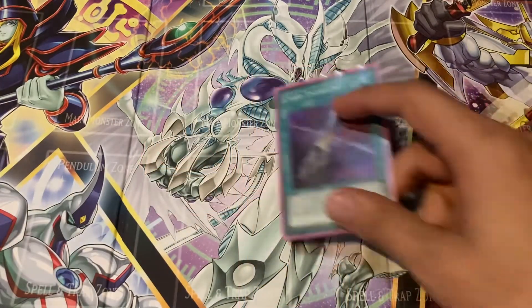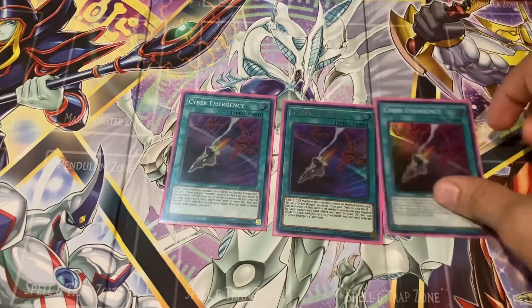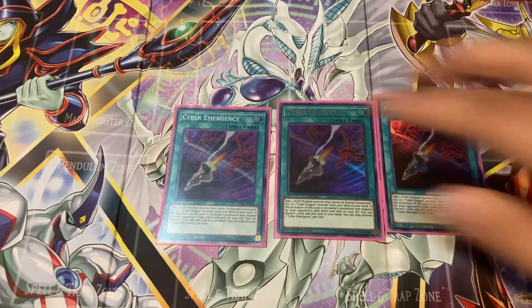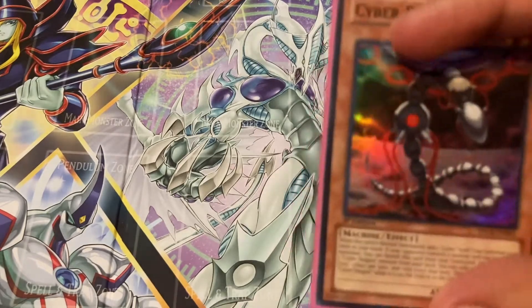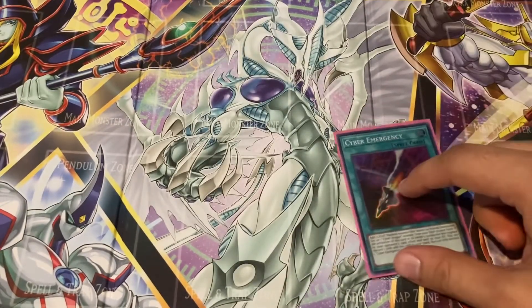Moving on to spell cards, I like to play three copies of Cyber Emergency. Its effect is: add one Light Machine monster that cannot be normal summoned or set, or one Cyber Dragon monster, from your deck to your hand. If the activation of this card is negated by your opponent's card effect, send it to the graveyard — you can discard one card to add this card back to your hand. This is really good because you can normal summon Cyber Dragon Core, use its effect to add a Cyber spell card, which would be Cyber Emergency, and then search your Cyber Dragon.